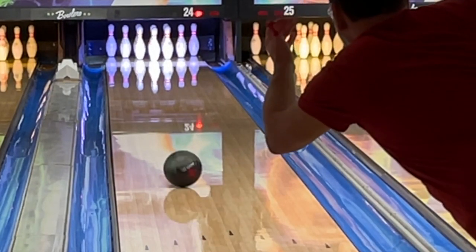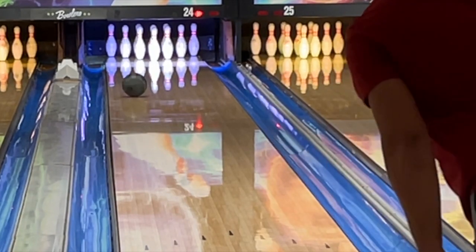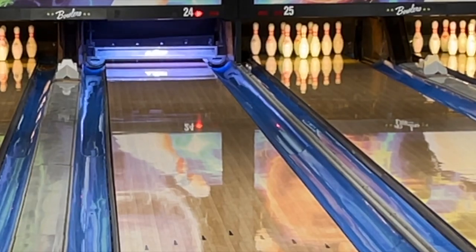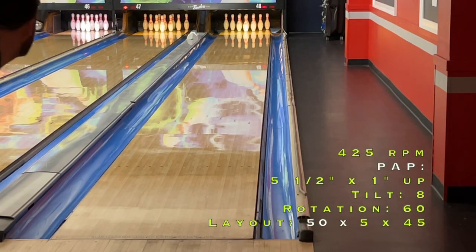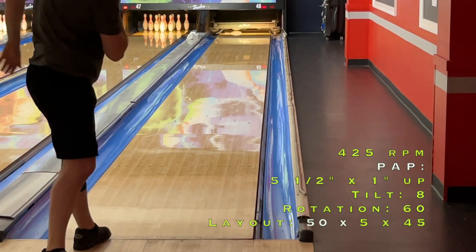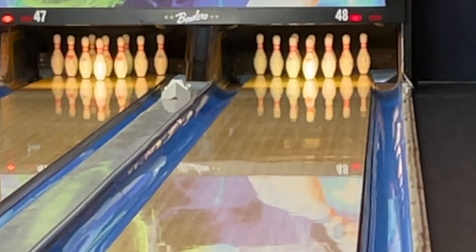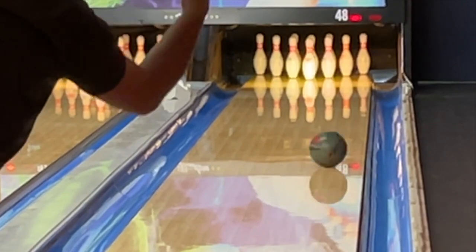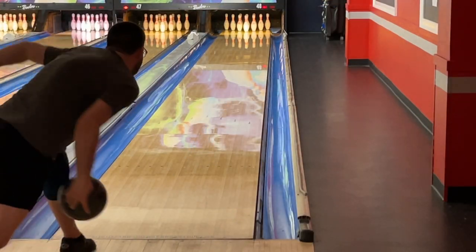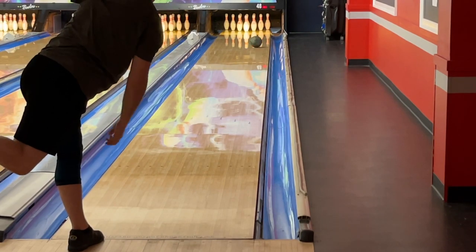And then there are those that are so strong that they bleed a lot of energy, so when you try to use them on standard conditions or move deeper, they just puke. The Jackal Ghost, for example, is a kind of master-level ball — it does the business. Trying to find a ball that's a little stronger, and there is room for that, that will still retain the angularity, is tricky.